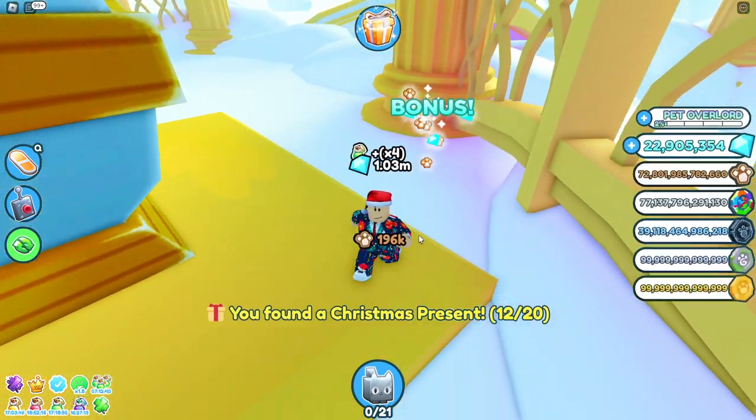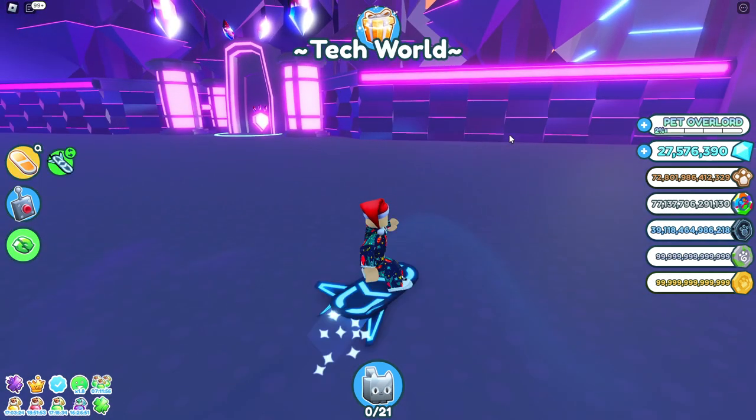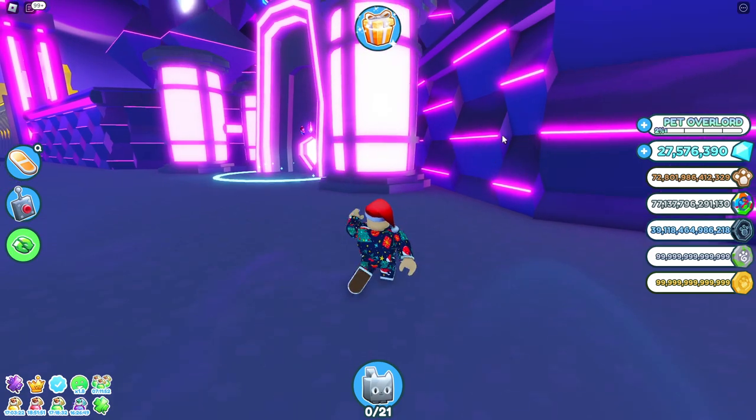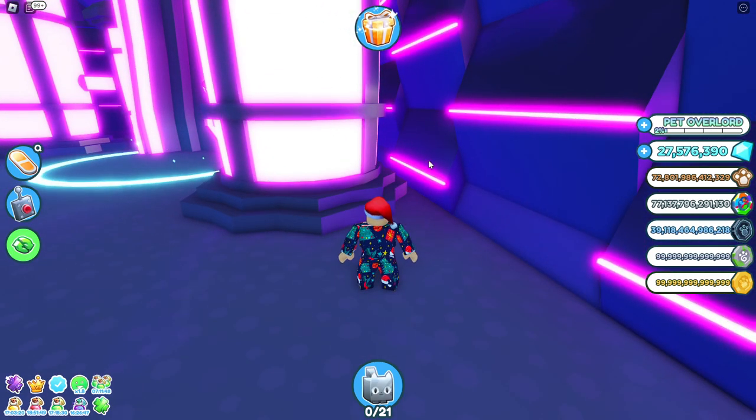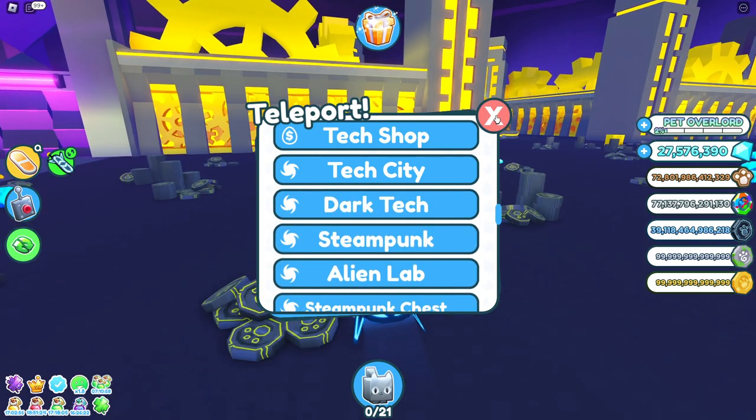The next present is at the steampunk chest in tech world - it's pretty obvious, out in the open. The one after that is in the alien lab, on the green goo on the left side, just behind this one - it's kind of hidden.